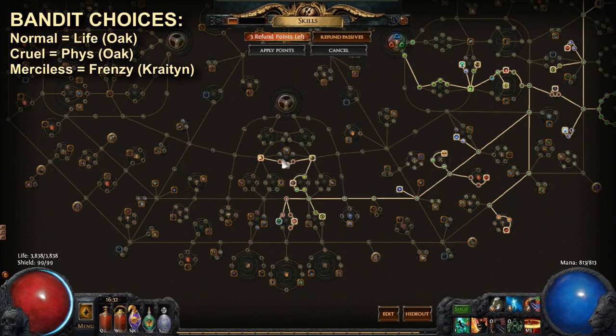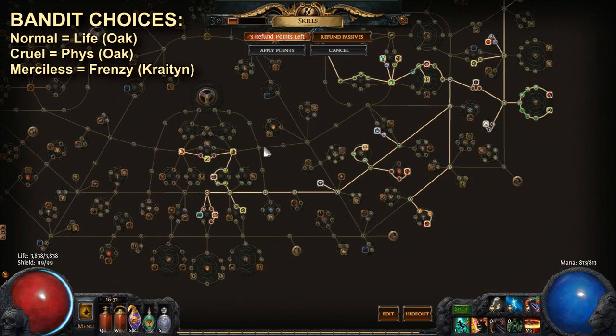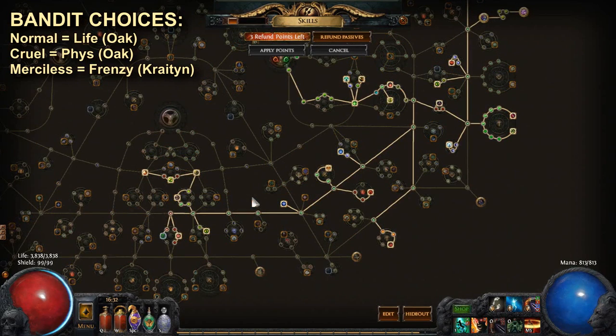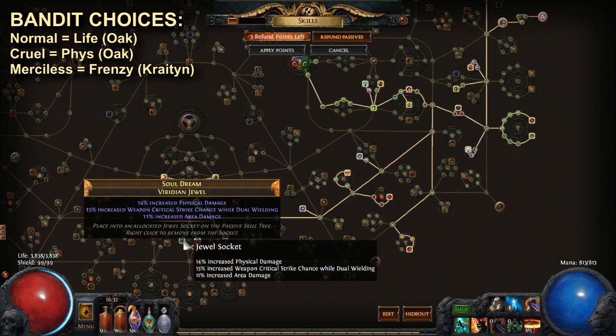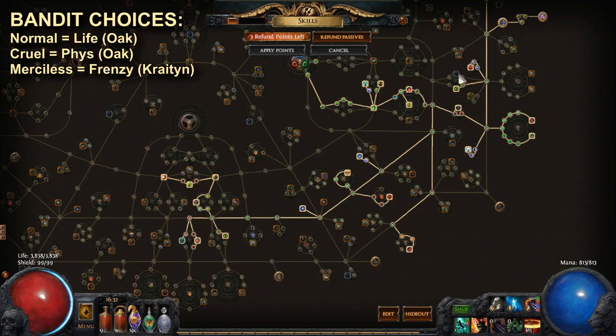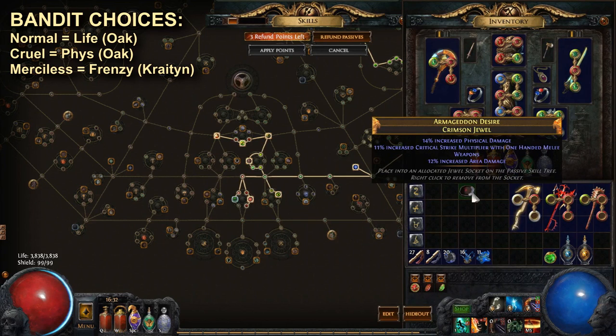The Duelist area also gives good damage and life, plus the dual wield nodes including Dervish — a very nicely balanced area of the tree. There are two easy jewel sockets to pick up in this build for two points each. For jewels you're looking for physical damage, attack speed, area damage, crit chance, crit multiplier, and dual wielding bonuses.